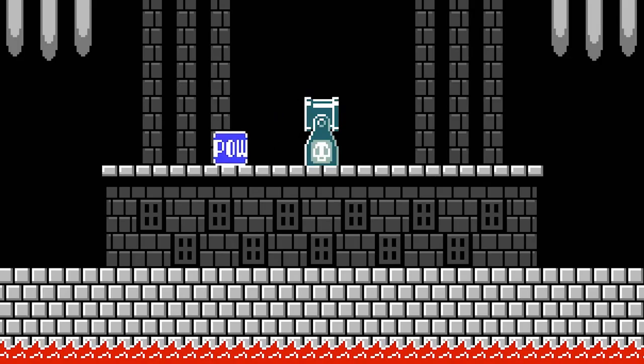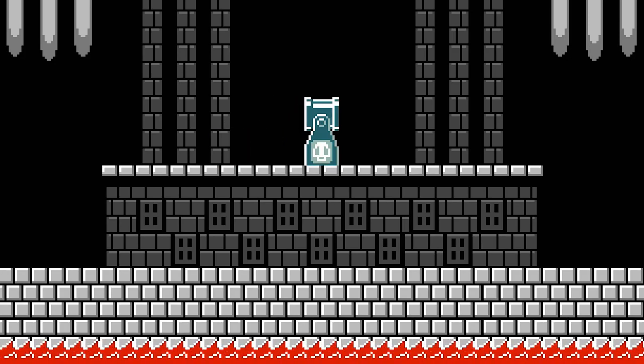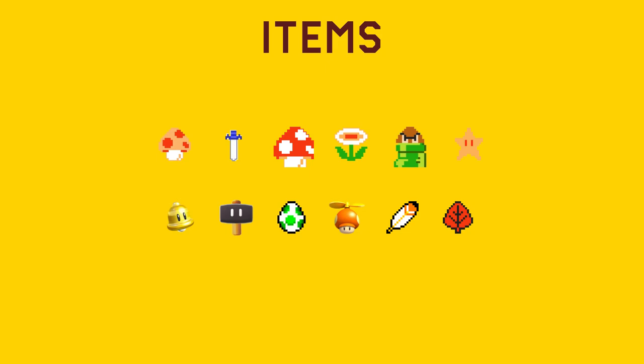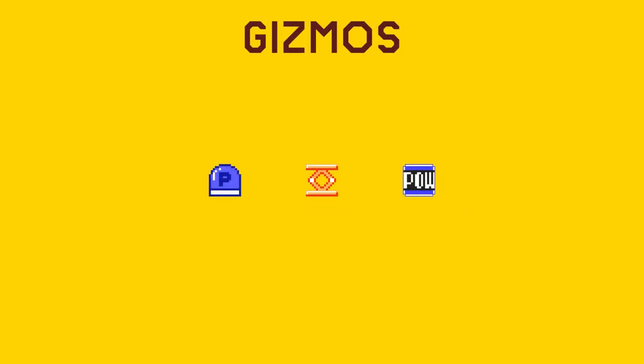A Bill Blaster will launch a contained item approximately three and a half blocks horizontally on a flat surface, assuming the Bill Blaster is two tiles high and is also resting on the same flat surface. A Bill Blaster will launch most objects placed inside it continuously, although there are some exceptions, as well as some unique properties for certain objects. A Bill Blaster with the following objects placed inside it will launch one at a time, only launching another once the first is no longer loaded.